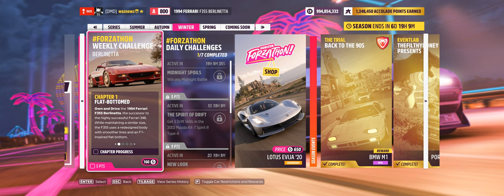Hey guys, and welcome to the Series 34 Winter Weekly Force-a-Thon Berlinetta. Chapter 1. Own and drive the 1994 Ferrari F355 Berlinetta, then reach the speed of 290, win a road race, and take a picture. So let's start there.